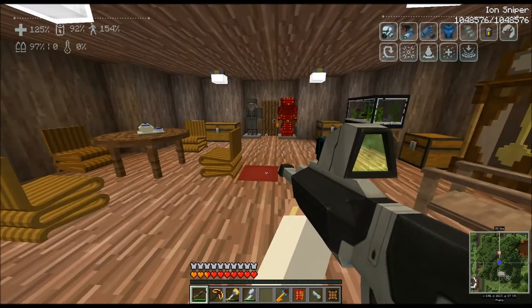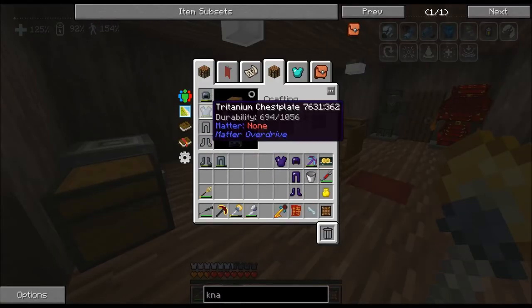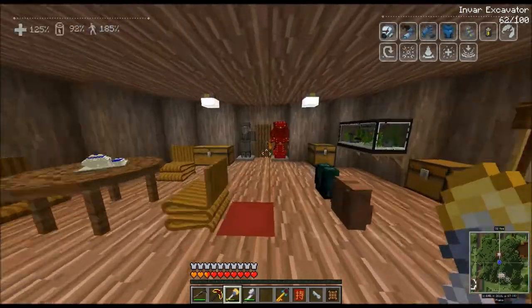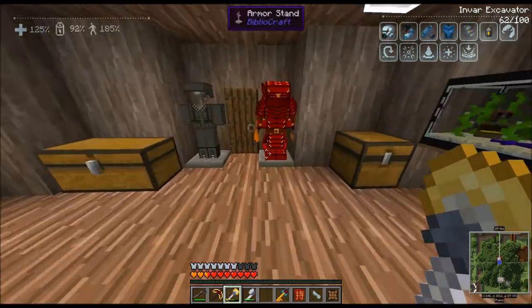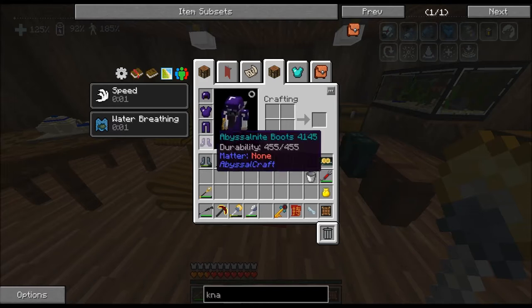I'm going to make another armor stand — no wait, I don't need it. I'm just going to be switching armor out here. So we're going to take off our Tritanium armor and put on — oh! Do I get a speed boost from this stuff? No way... did my Titanium armor slow me down? I swear I'm faster right now.